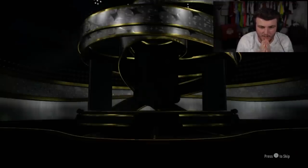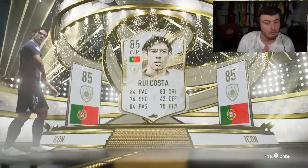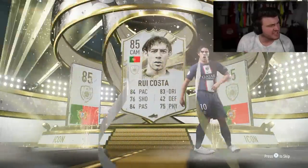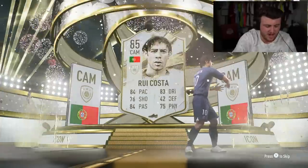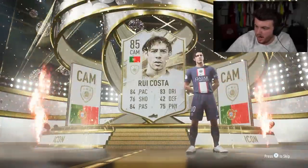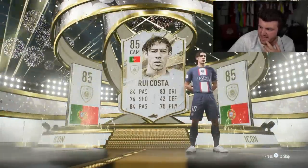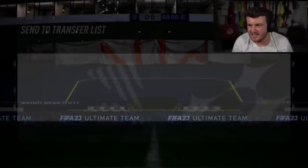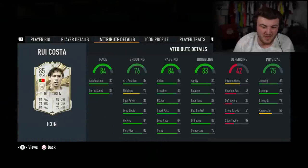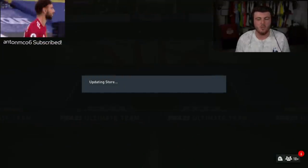Here we go. My first icon of the year in a pack — Portugal CAM. That's not bad, is it? I imagine he's not worth what the pack's worth. I'm wondering if he can be made lengthy, because he's a big guy. He's only worth 80K. You can't make him lengthy. Four star, four star. He's pretty bad, honestly. Not a great start, but we move.